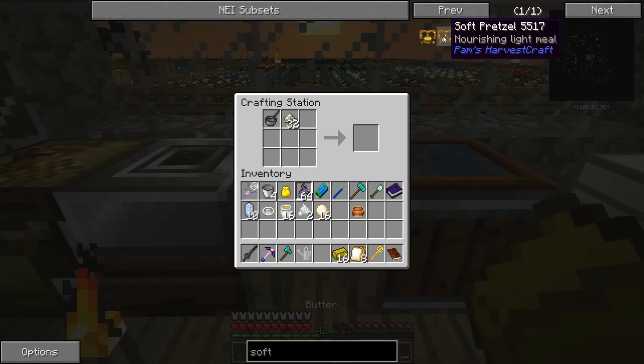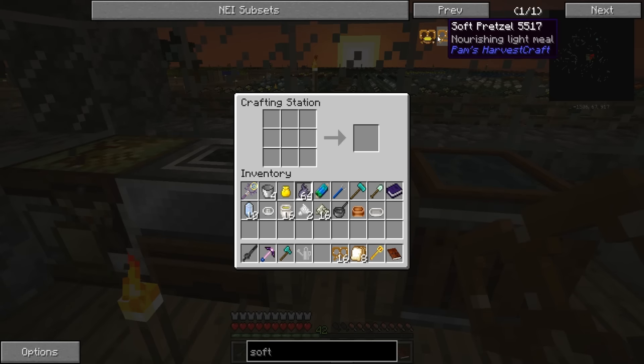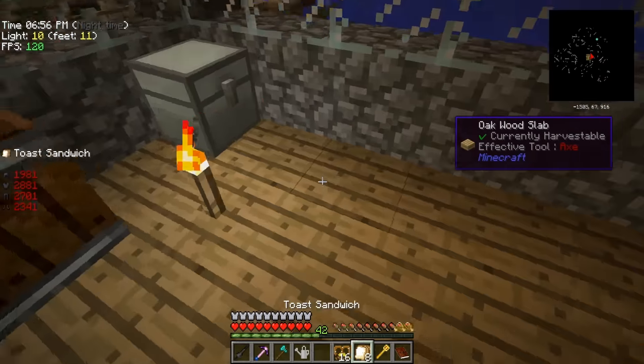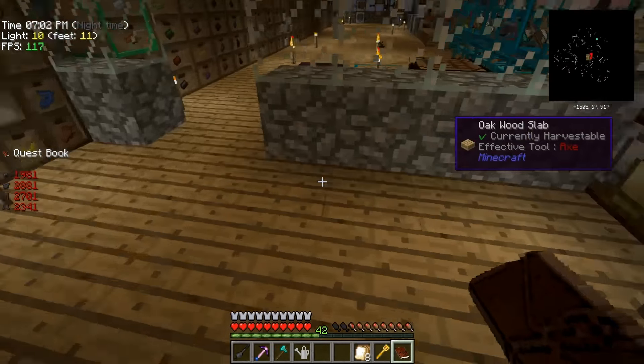And there we go, and now we have the butter, and now we simply just have to go like this. That plus that plus that plus that gives us 16 of those, perfect. And then we just got to put that together with the mixing bowl - which seems weird but okay. My mouth is literally watering at the idea of having this - so delicious. Oh my god. All right, so we got that one done. Boom, there we go. See, cooking in the modpack - we're having a blast.